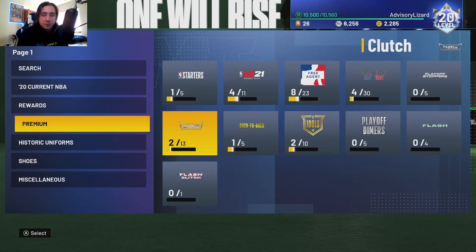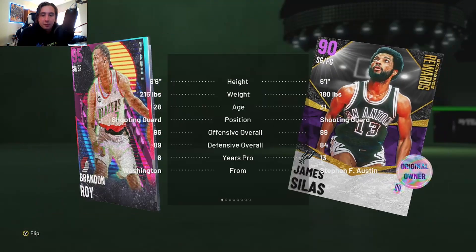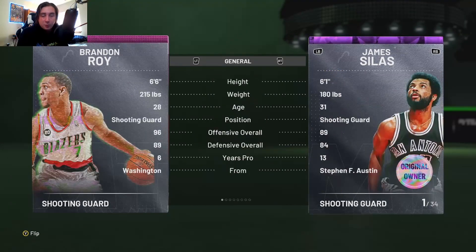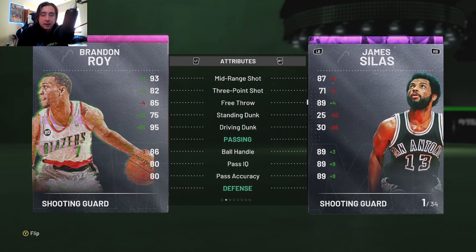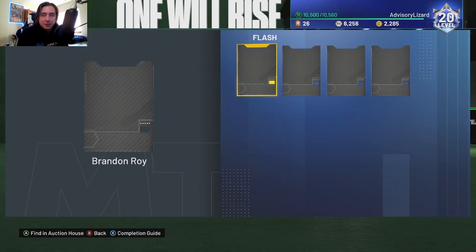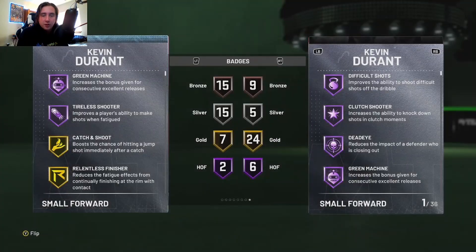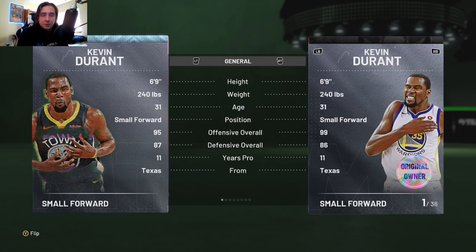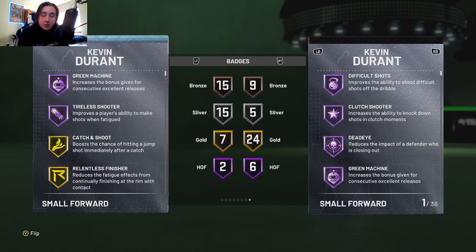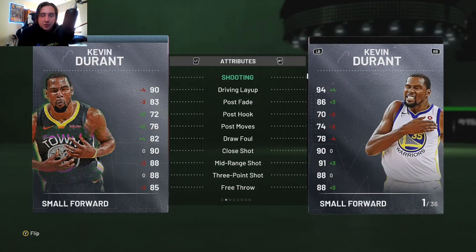And then of course we have the rest of the Flash set — we have the pink diamond Brandon Roy, who's probably a great card, not gonna lie. Wish I could use him but he's probably going to be a little too expensive for me. Kevin Durant is another good card to use, which is interesting because we can compare him to a 95 Free Agent. It seems like they actually made this Flash card better at defense than the Free Agent, though the Free Agent obviously doesn't have the badges built in — you'd have to boost most of those yourself.